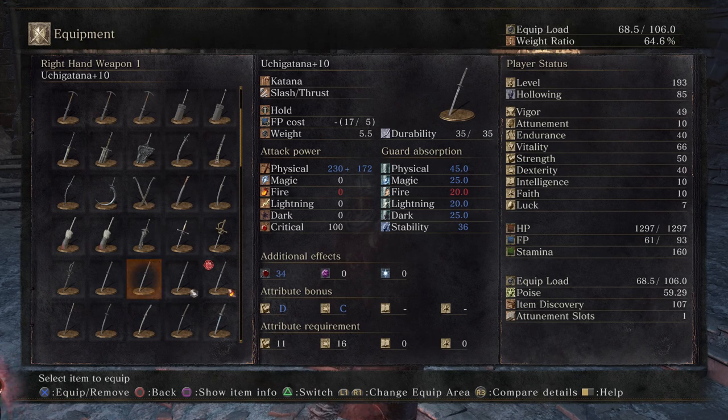Let's see how our scaling changes when we change the weapon. Here we're looking at a sharp uchi katana, which means it has been infused by Andre with a sharp gem. What that's done is changed the dexterity scaling from a C to a B, which is better, and changed the strength scaling from a D to an E, which is worse. So it's shifted that weapon towards dexterity, in case you had a character that's much higher in dexterity than in strength.